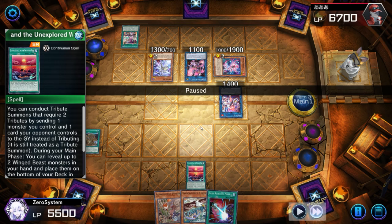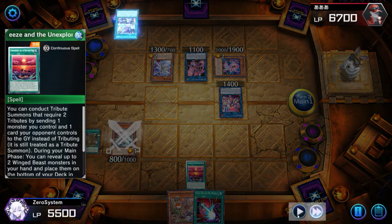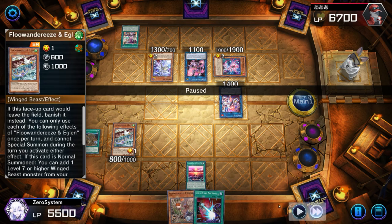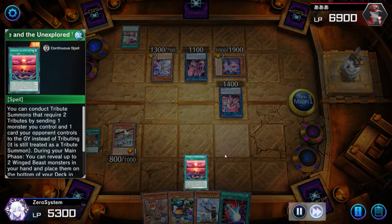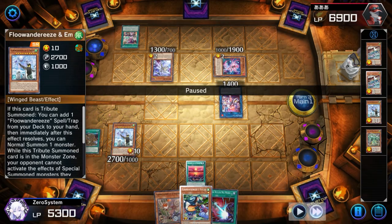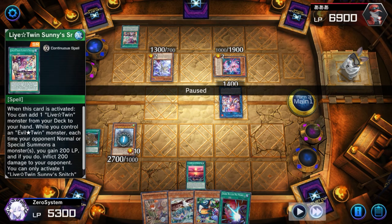Playing two Unexplored Winds and drawing into this card without needing to search it is incredible for the grind game. In this matchup — Sprite vs. Floowandereeze — it's definitely a grind-game kind of match about resource management. Sprite is insane at resource management, getting a lot of level twos in rotation, while Floowandereeze is about getting birds in rotation. The edge we have is Unexplored Winds, which we're going to use to tribute off the opponent's field. We get Empen in rotation, and off Empen we tribute off the Keys to Kill monster, taking Sunny Snitch offline so we don't take damage and they don't gain life anymore.